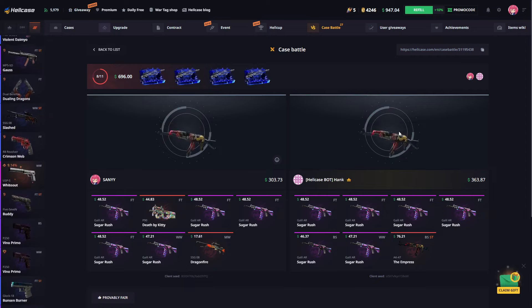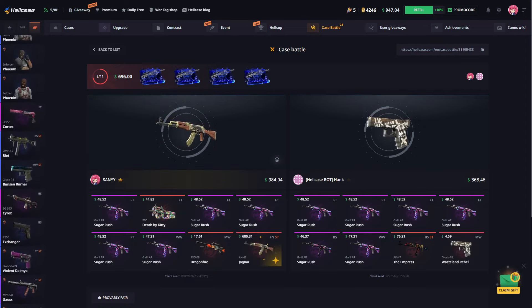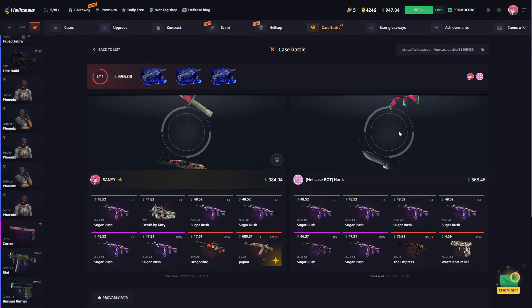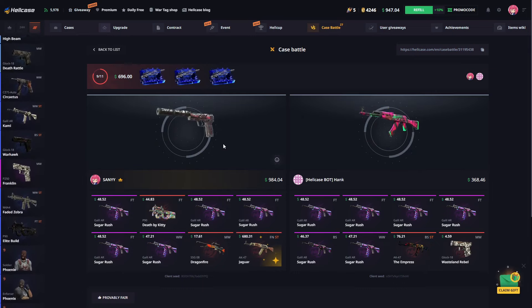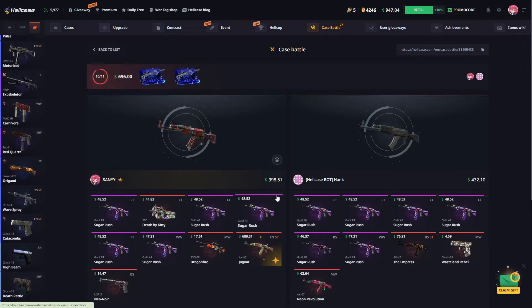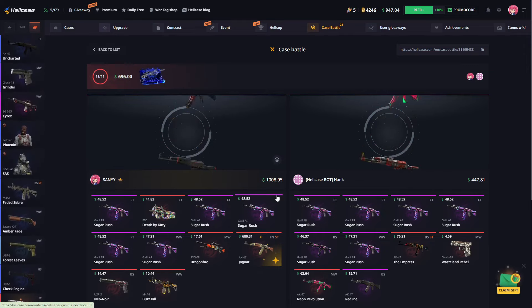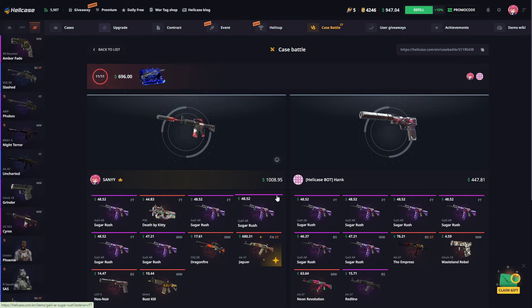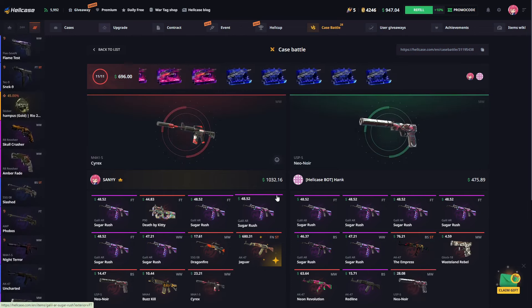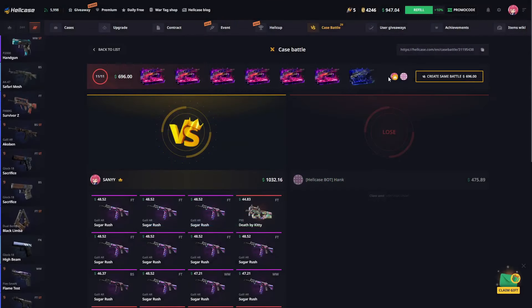That's a bit of a bummer. Moving on to our next case — a very nice $1,000 skin. We're down to our last two cases and we've secured $1,400. We're opening our last case and we've made a nice profit of $1,500, so let's move on quickly.